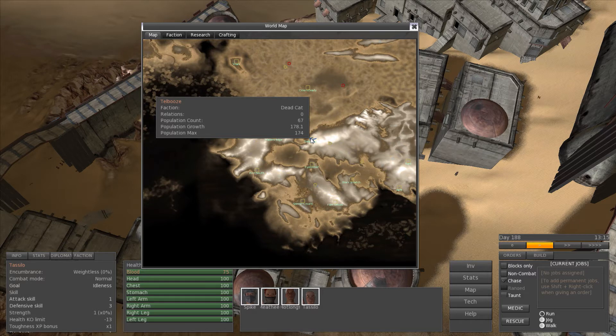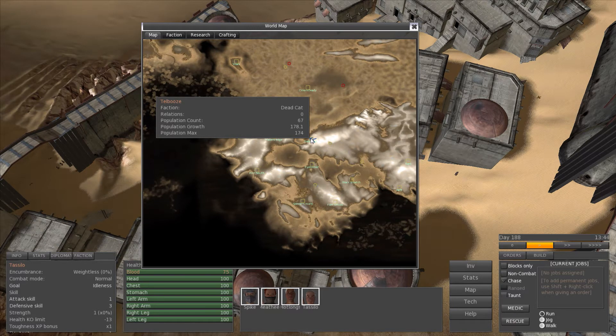Faction is Dead Cats, relations is zero, population count is 67, population growth is 178.1, population max is 174. I'm not sure if that growth number means 178.1 people would populate this place in a year, but max population I get — it can have 174 people. There are a lot of stats in this game — so many numbers.